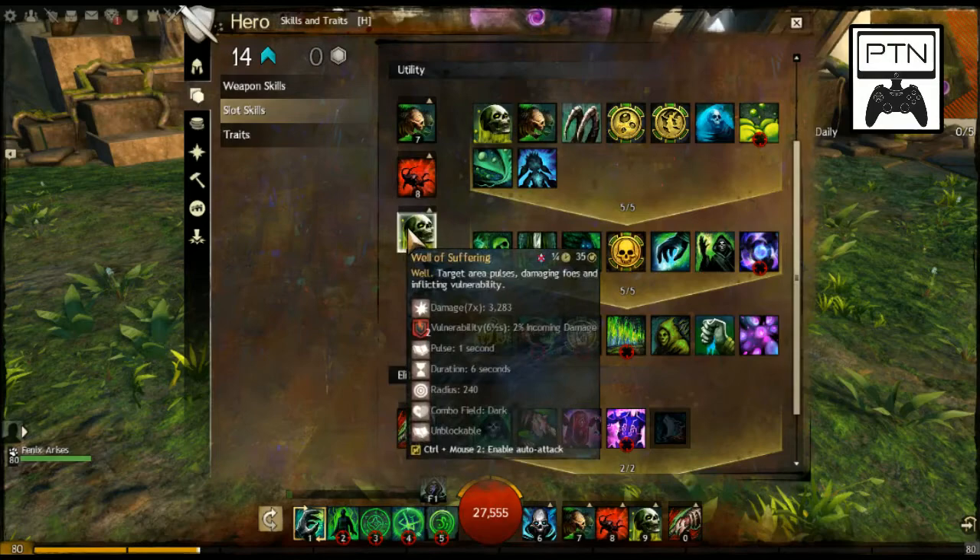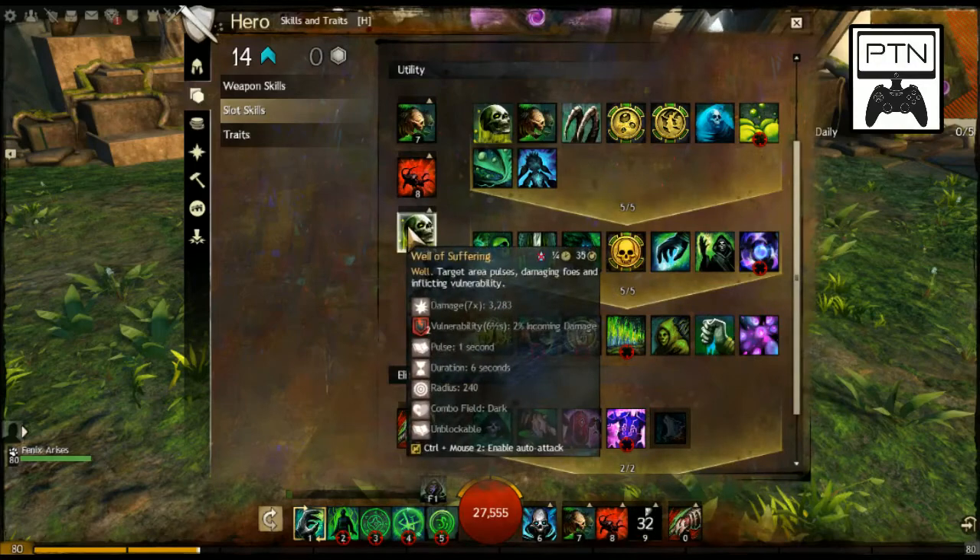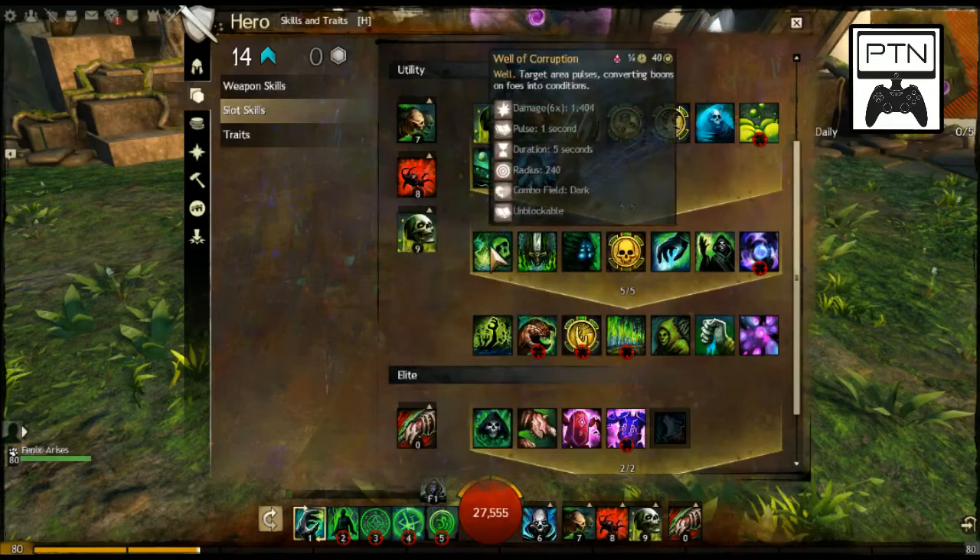My most-changed skill is the final utility slot — right now I'm using Well of Suffering. This applies vulnerability to your opponent for six seconds and pulses six times, giving you 12 stacks of vulnerability. Your opponent has to stay within the area, so it's better for immobile opponents. You can stand in it while fighting your opponent, keeping distance.